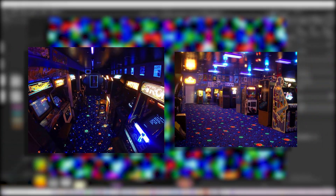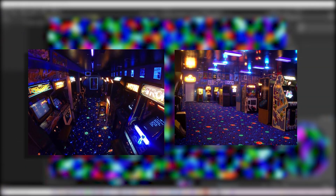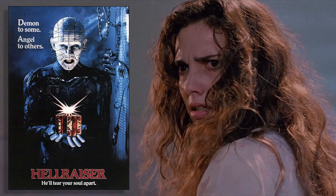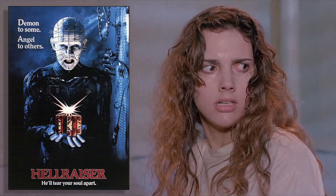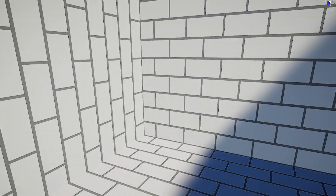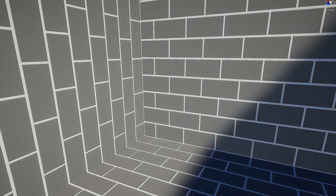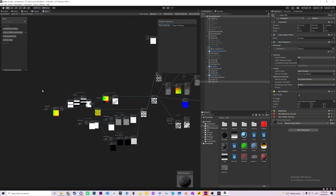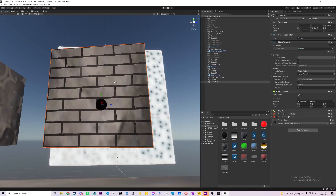It kind of looks like an 80's arcade carpet. Next on the list was the brick material from the original game. I had previously created a brick material in Shader Graph trying to recreate an effect from the movie Hellraiser. So I just brought it into this game, gave it a couple of changes, and it worked perfectly.